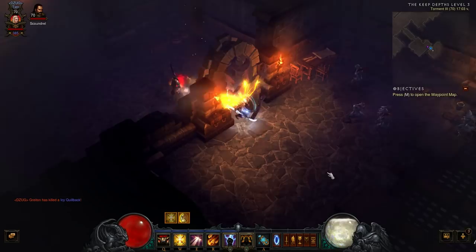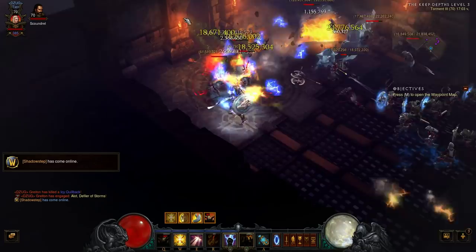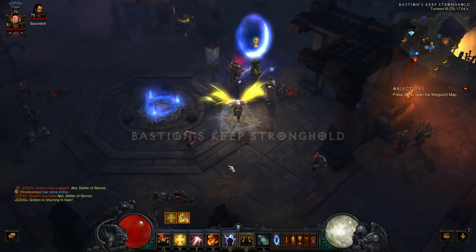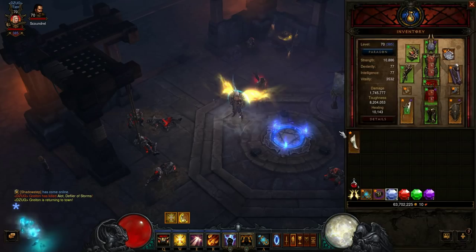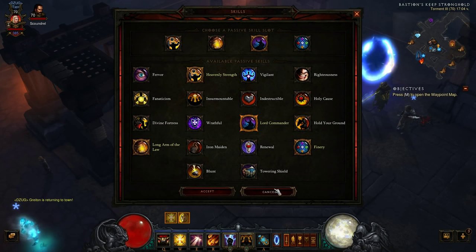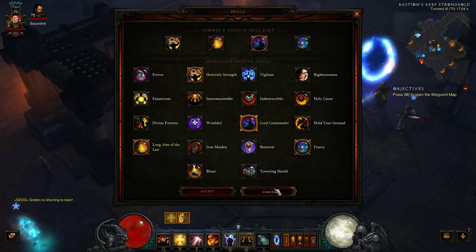You can spam Bombardment when you have an elite pack or a champion pack. And of course if you have problems with toughness and die a lot, you can change these two skills - for example swap in Wrathful. If you have problems with damage you can use Holy Cause. But that is the way, and that is the build I chose to find all these items.